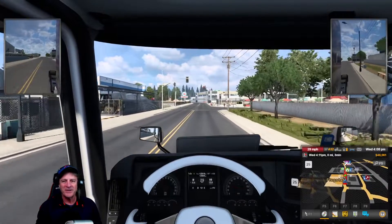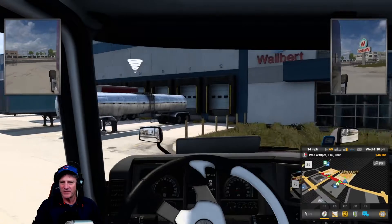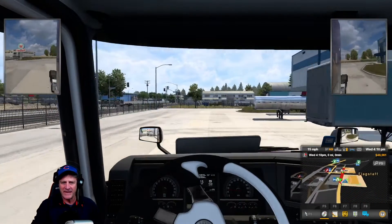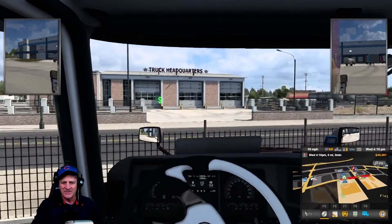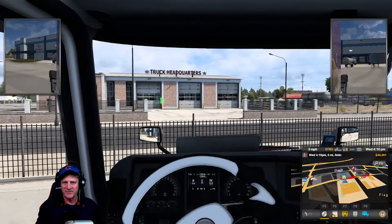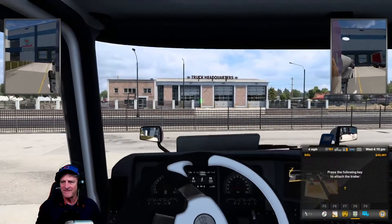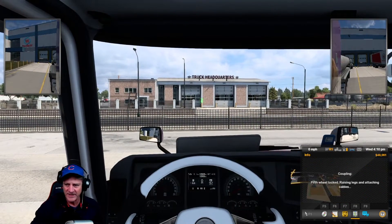So we'll go pick up the milk, and then we'll see when we get there. We are here at Walbert, picking up a big milk container. Back right up and get this going. It's fun to go driving again. I haven't been in American Truck Simulator for a while — got kind of busy with life and stuff like that. But there we go, we are all ready to go.